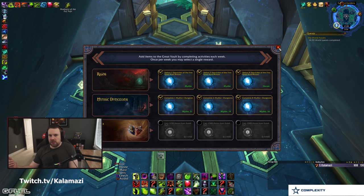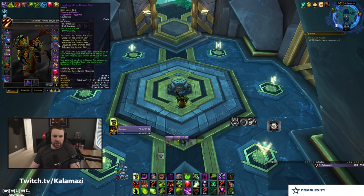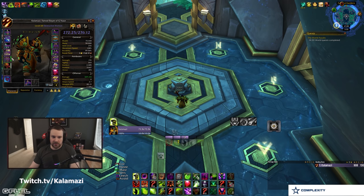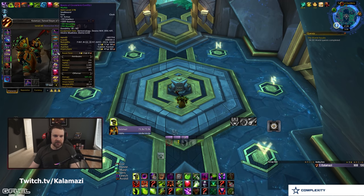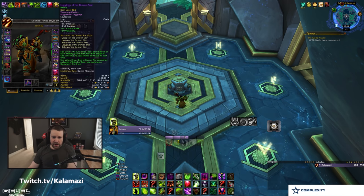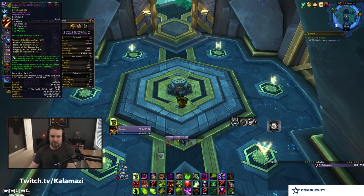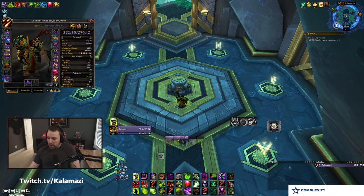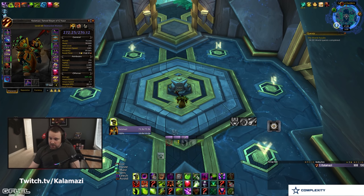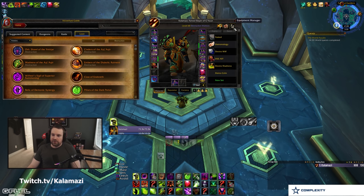Most people are going to make a tier piece early on because tier is so strong. The big pieces to look at making are helm, chest, and legs — they give the most raw stats. Helm and chest offer 117 and 125 intellect respectively at high item levels, compared to shoulders at 106 and gloves at 78. If you have all your smaller slots maxed out, it still most likely benefits you most to craft one of those three large pieces even if you already have one, just at a higher item level. Also keep in mind that certain tier slots may overlap with where your legendary goes.